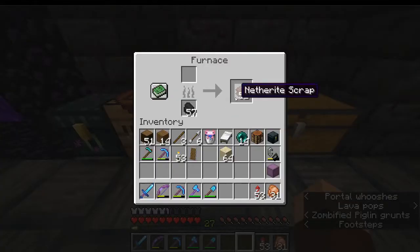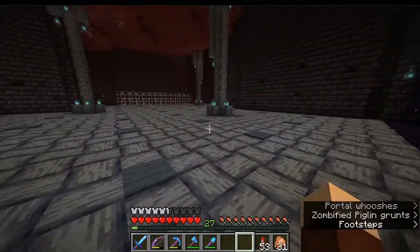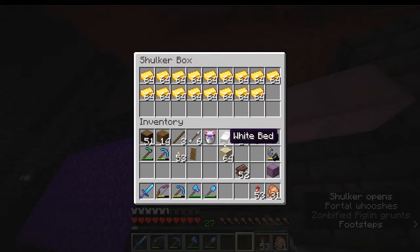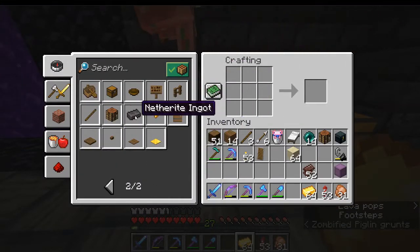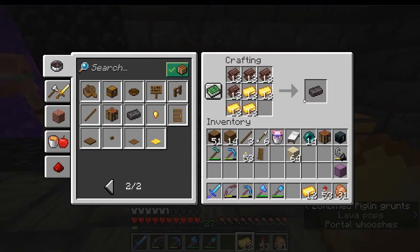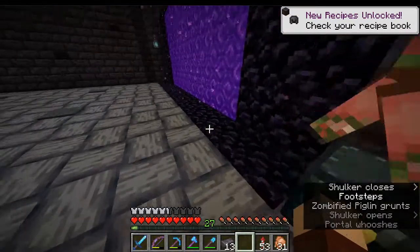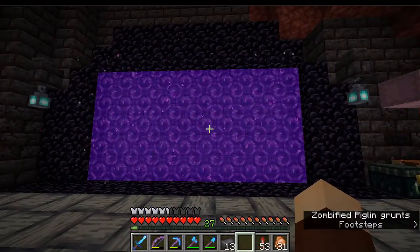Let's look and see how we did here — 52 netherite scrap! That is pretty insane guys, we did awesome today. Just so we are very clear: ancient debris is found underground in the nether, that gets put into the furnace which makes netherite scrap, which is what we just pulled out. Combine netherite scrap with gold like we're going to do right here and that makes you a netherite ingot. Netherite ingots can be combined with your armor and your tools to make netherite tools and armor. You put four netherite scrap along the top and a bunch of gold in that shape along the bottom — that's how you make a netherite ingot. It's a little bit of a strange shape, but there we go — 13 ingots! That is awesome. Let's head back home. I have a smithing table at my chateau and we will use that to upgrade all of our stuff.